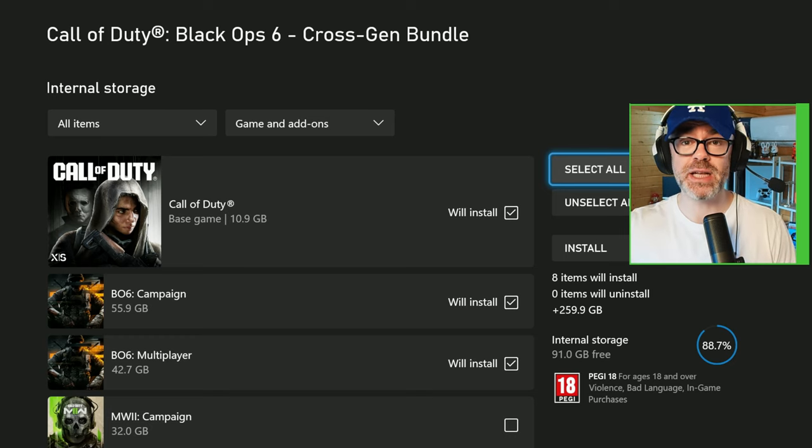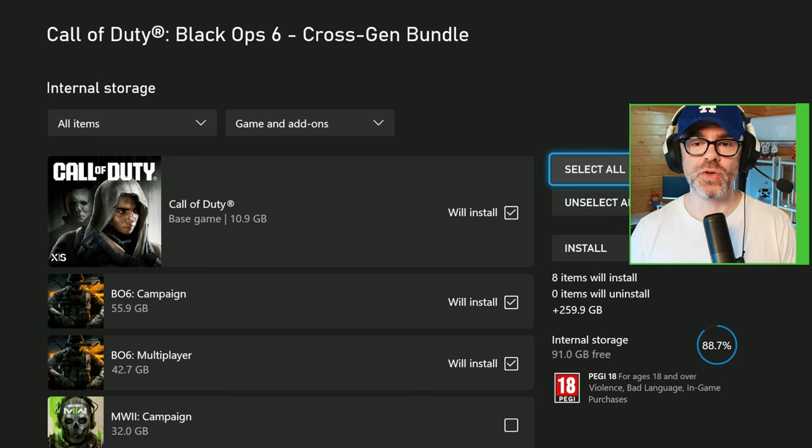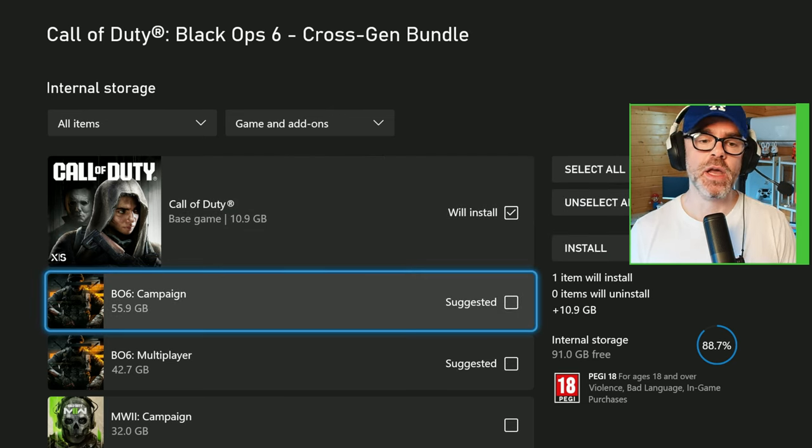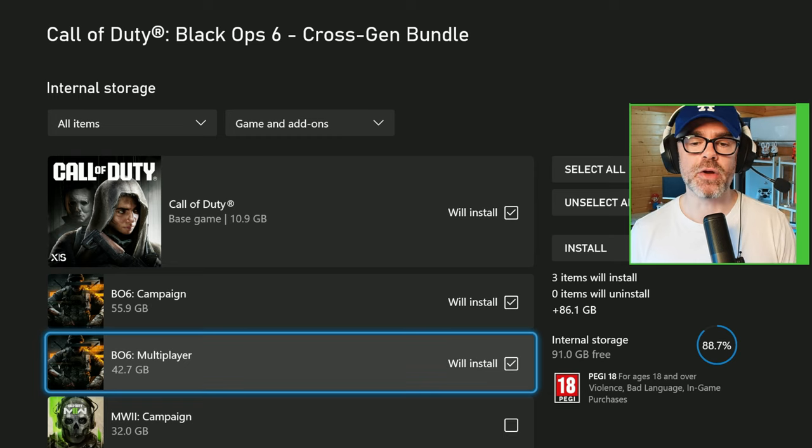That would pretty much do in your Xbox Series S storage. So you want to not do that — you want to just click on Call of Duty base game, Black Ops 6 campaign, and Black Ops 6 multiplayer. That will only be 86.1 gigabytes.